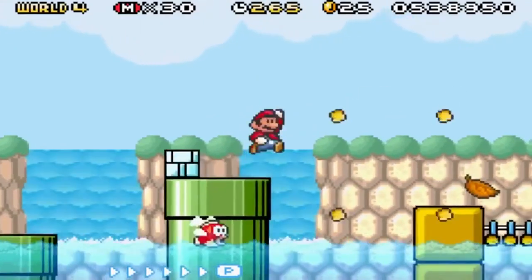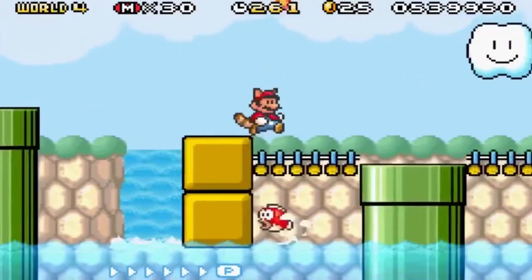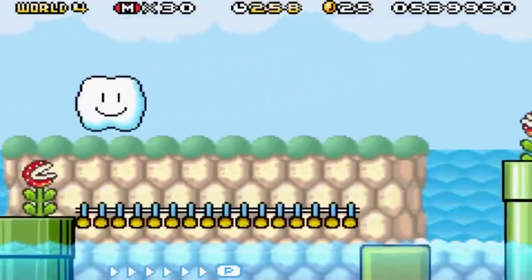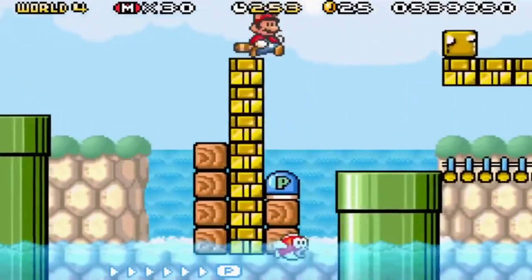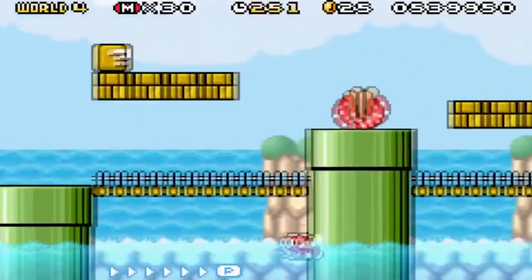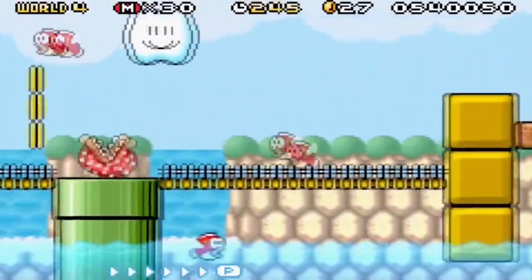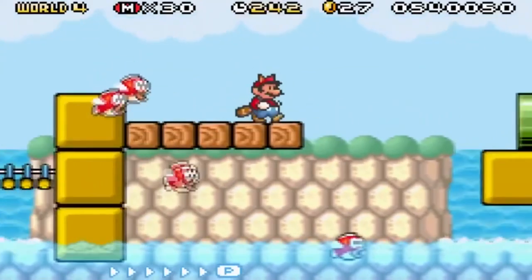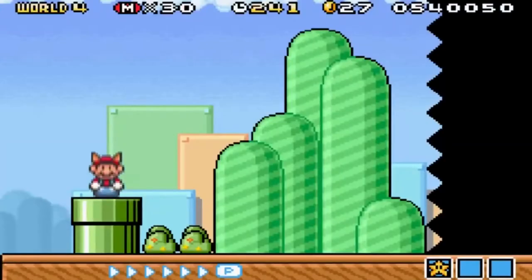Come on, pick up the... there we go. I wanted to get the item box there and get the leaf. Okay. Yeah, avoid that P button just altogether. Wow, flying fish. Reminds me of level 2-2 in the original Super Mario Bros. where there's a flying Cheep Cheep level.